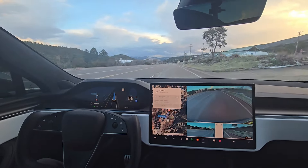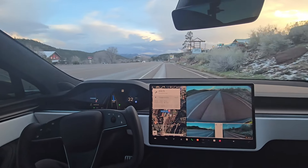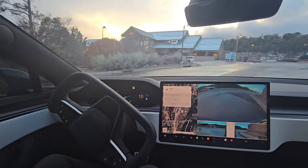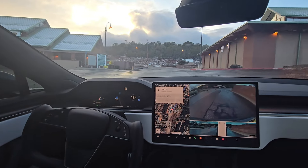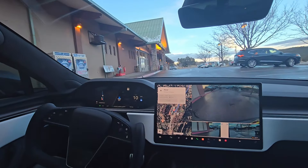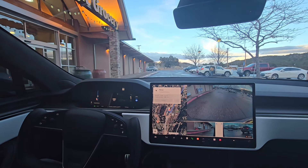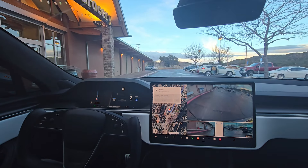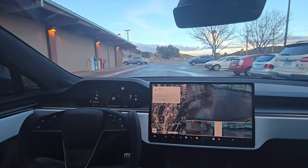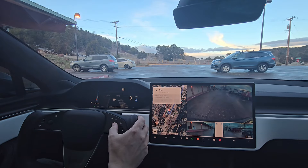So far it looks like the automatic speed max is still a little fast. A couple of comments before wanted me to see if it would auto-park in a parking lot rather than just choosing the spot. It says 'press accelerator to resume' so it doesn't look like it's going to park automatically. Now I'm just pushing on the accelerator and we'll take it out.